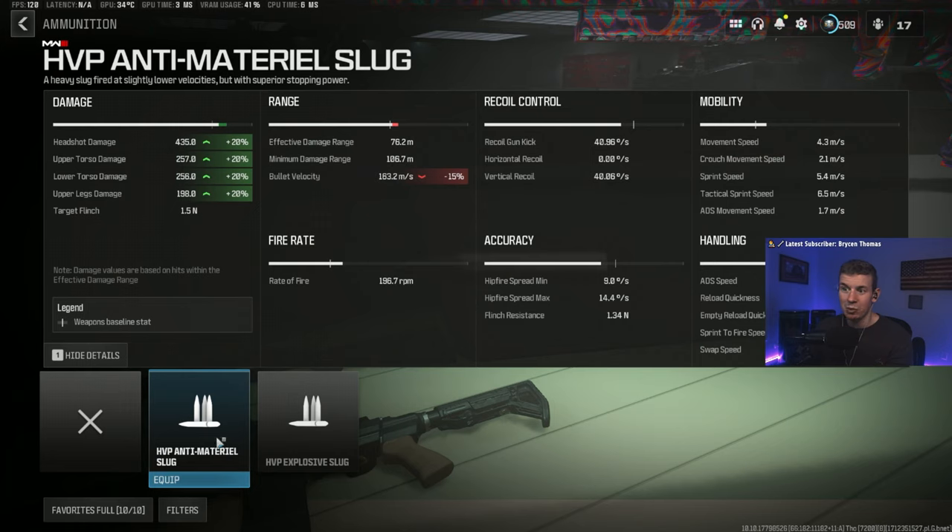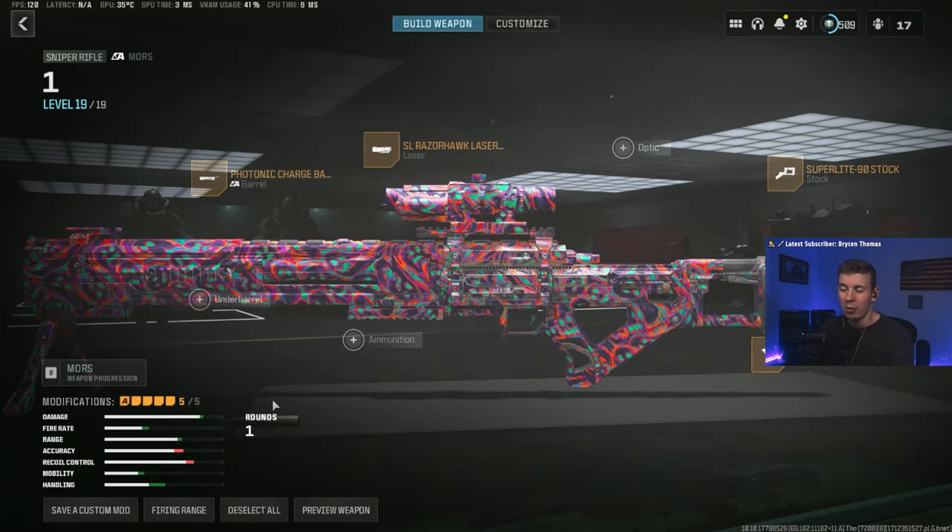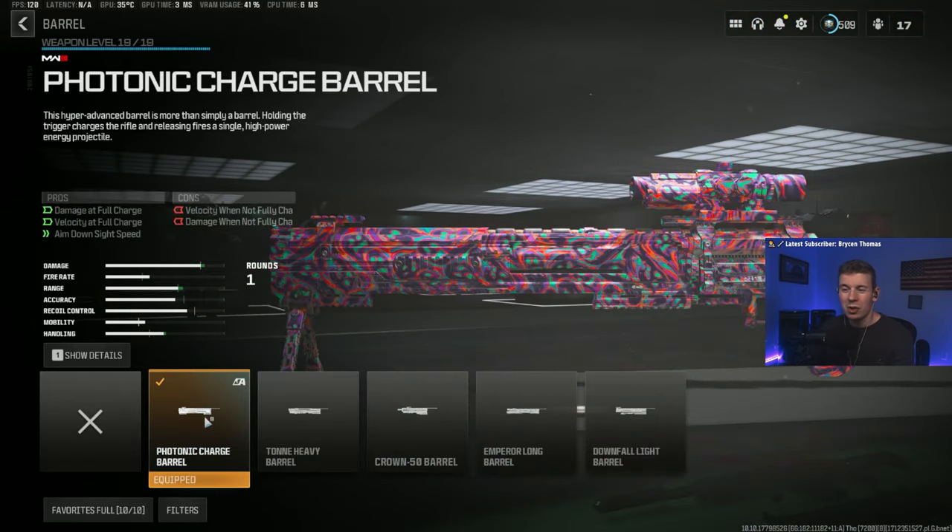You can put the anti-material rounds on, which gives you a lot more damage. I did notice you get a lot of hit markers with this thing; it doesn't seem as consistent as the Stalker. The Stalker seems to put out way more damage. Also, the weird thing with this Photonic Charge Barrel is you actually have to charge it up, which I'll show you.